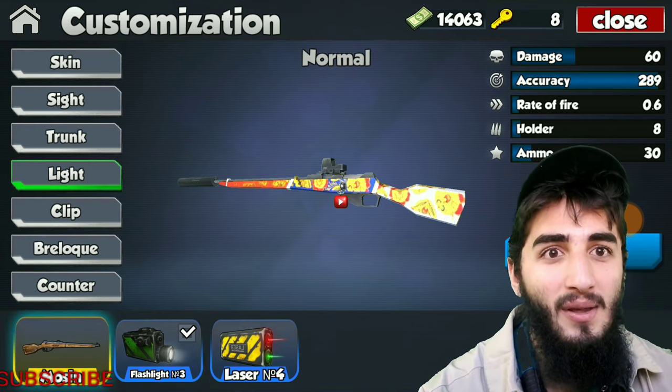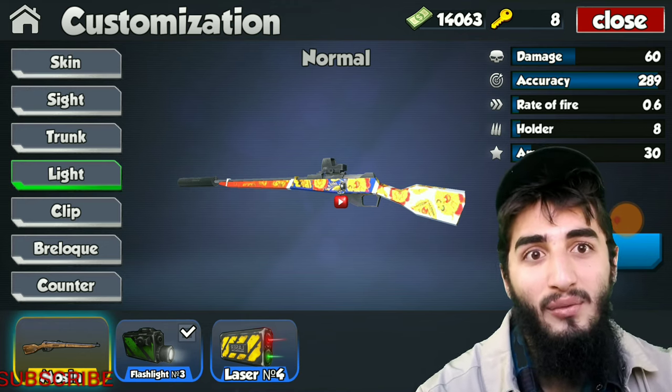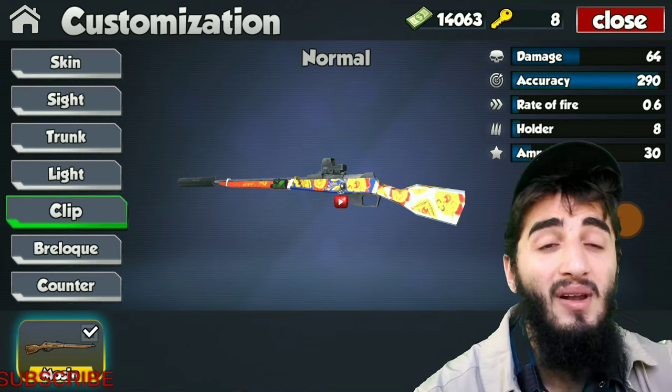Moving over to lights and lasers — definitely equip the flashlight on this weapon. It helps out with the damage a little bit, and that definitely helps to get those one-hit headshots and one-hit kills. If you have the flashlight on you should have no problem doing that. It helps out a little bit, and that little bit really does matter for this gun.